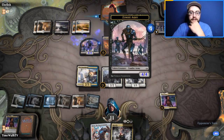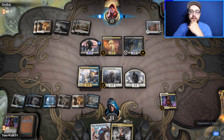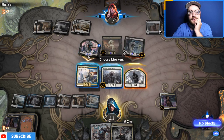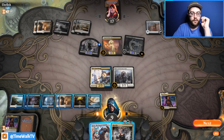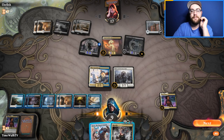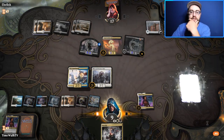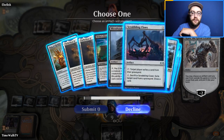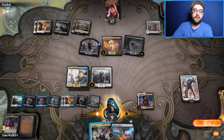The 4/4 Zombie gets chumped until we can Mortify it. They're making their dudes big. We block the big Zombie — it's rough. We use Mortify and then Karn to go get Meteor Golem. Karn minus two — we go get Parhelion II — actually, never mind, we'll go get Meteor Golem next turn instead to take care of their threats.